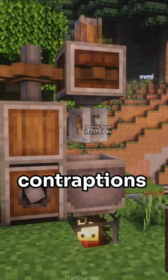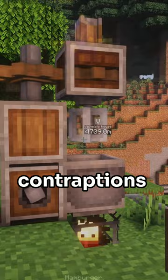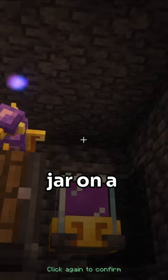You can also connect spell turrets to contraptions to assist in your automation. Let's head down and make a quarry of sorts. You put a spell turret and a source jar on a contraption to create interesting automations. Here we have an enhanced turret.